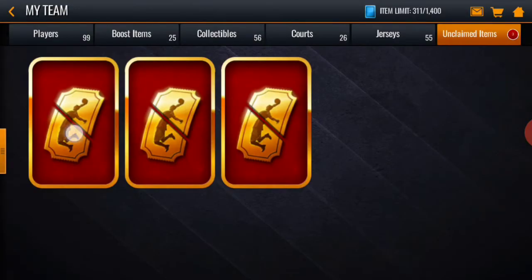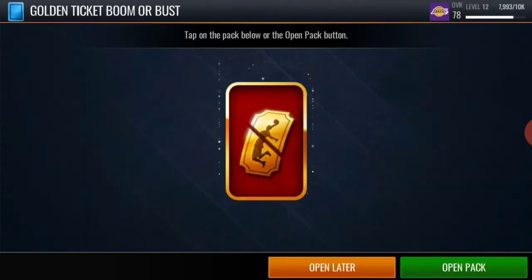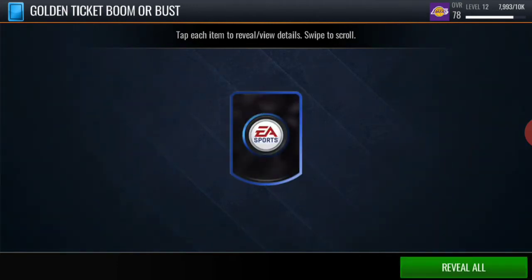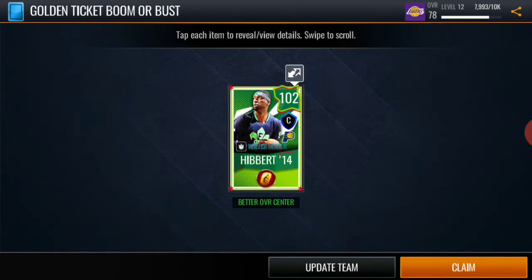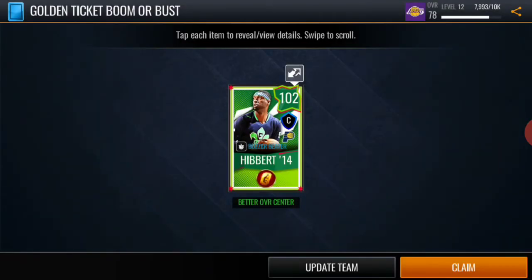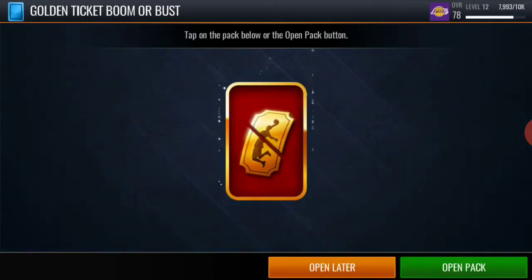We got a 102 overall Alex Caruso — oh my goodness bro! We still got three left fellas, we have a chance to get another golden ticket pull. Let's see what we get off of this one — oh my god, back to back! Back to back golden ticket bro, are you kidding me?! We got Hibert out here! Oh my god bro, two golden ticket pulls back to back and we still got two packs left!